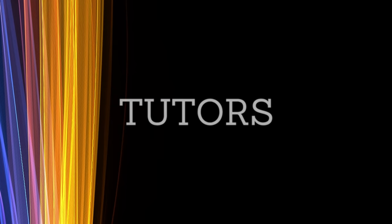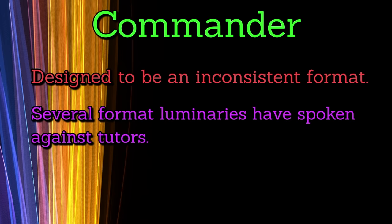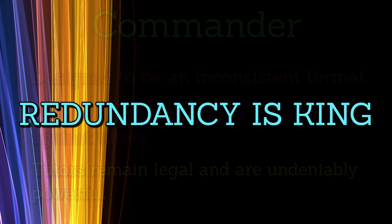There is a way to cheat the singleton rule, in a way: tutors. Tutors are cards that let you search your library for another card, sometimes with restrictions, sometimes without. Effectively, they act as extra copies of a given card in your deck. Commander was designed to be an inconsistent format, and several format luminaries have spoken out against tutors. But they remain legal and are undeniably powerful.